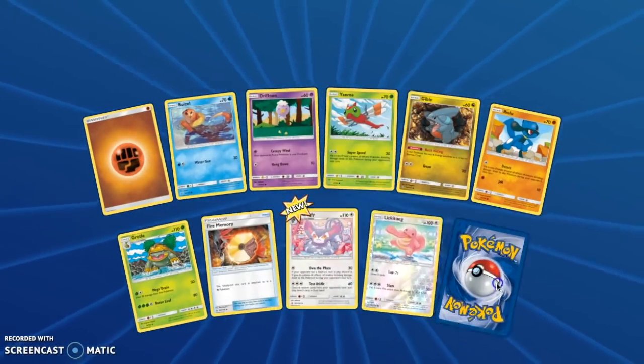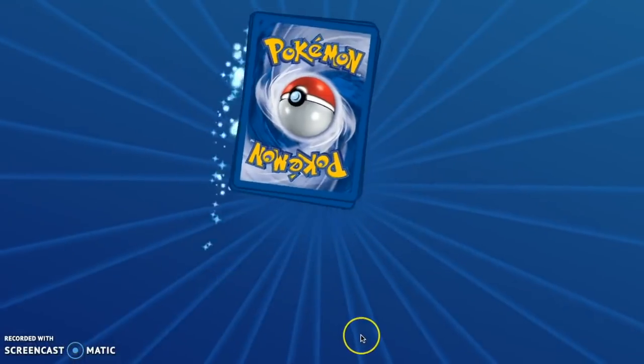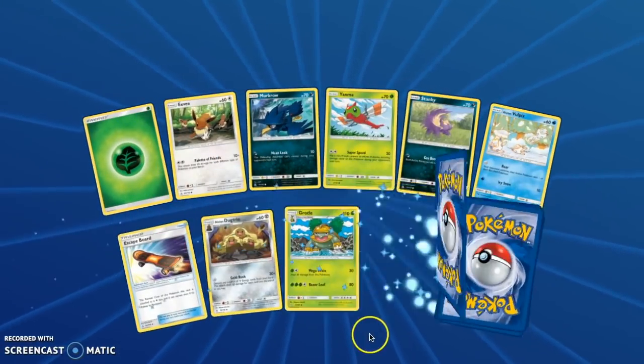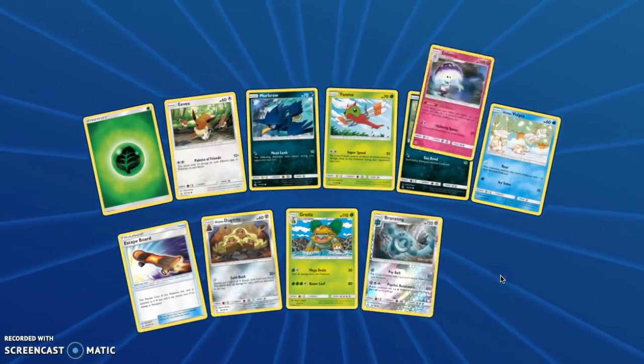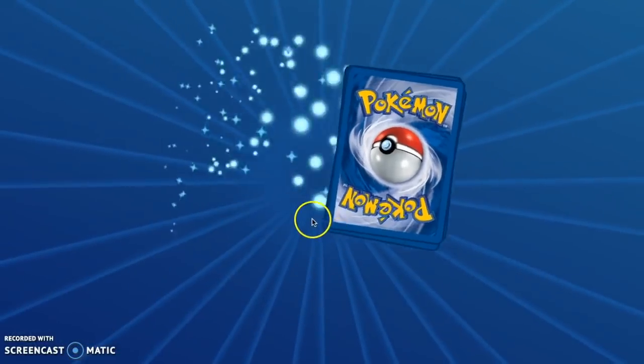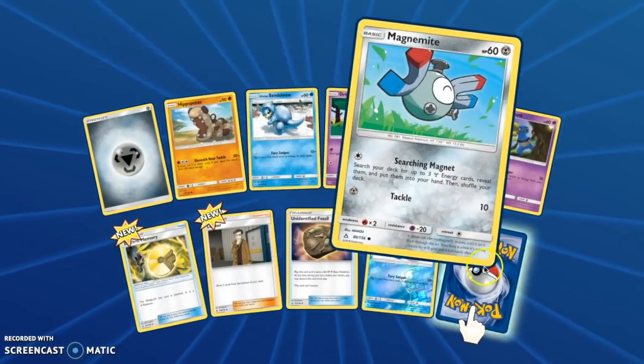What are you hoping for? The gold card. I want the gold Solgaleo, because I've pulled the golden Lunala in Japanese, so I'd prefer to get that. But obviously either gold card would be nice. And a Hyper Rare Leafeon would be cool. I guess the cards I wasn't able to pull in real life — if I could pull them online, that'd be funny. That's what I want.